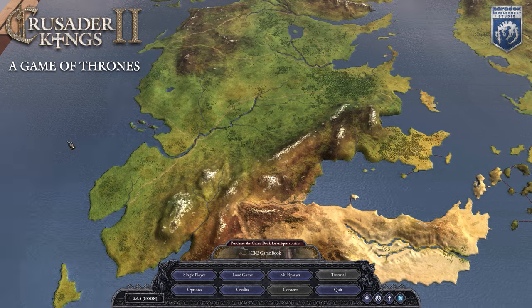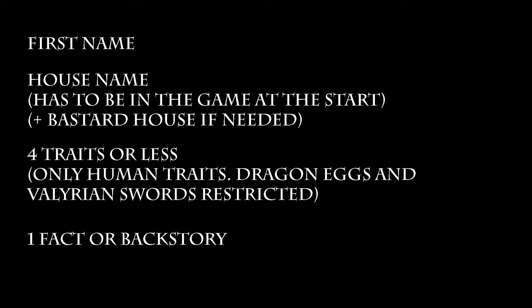What I need from you to be a custom courtier in the campaign — I'm going to need four things from you. I'm going to need the house that you start off as. So if you want to be a distant cousin of the Tyrells, your main house would be Tyrells. If you want to be a bastard of the house, I'm going to need that house name. I'm going to need your first name. I'm going to want four traits from you — cannot be dragon egg, cannot be Valyrian steel sword.